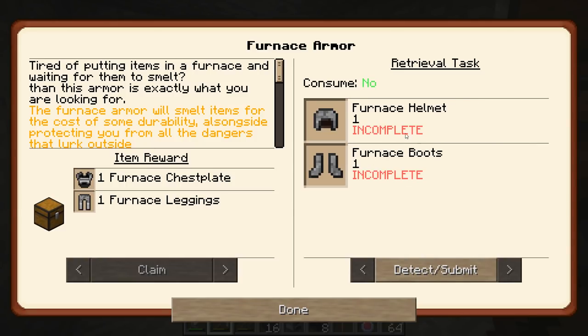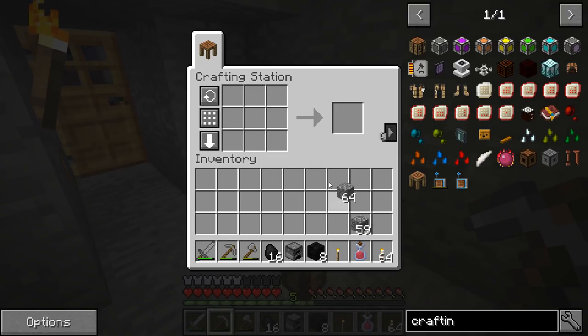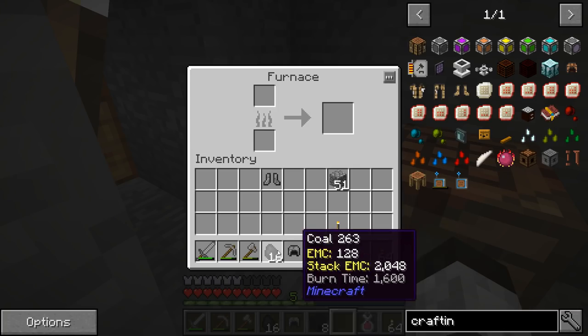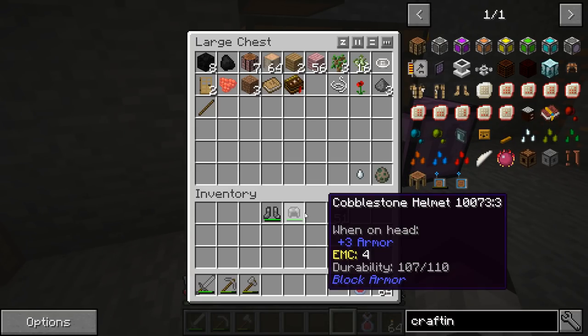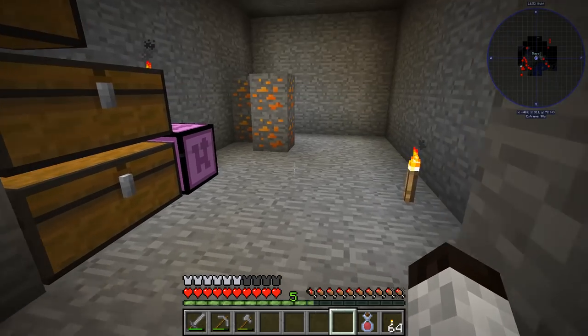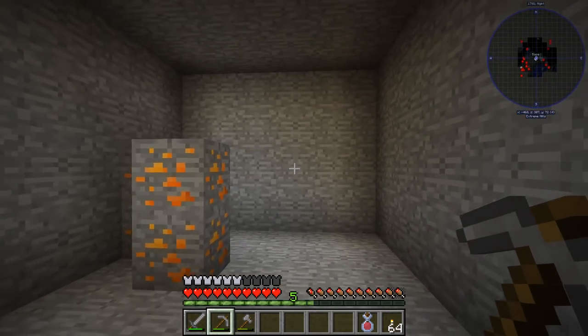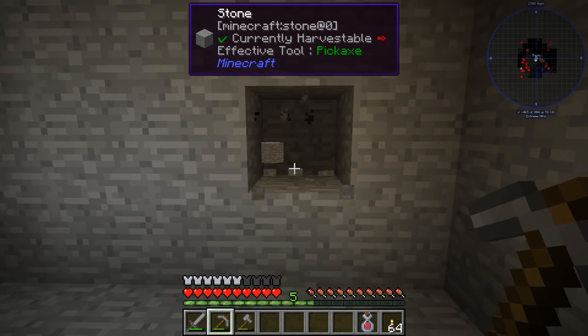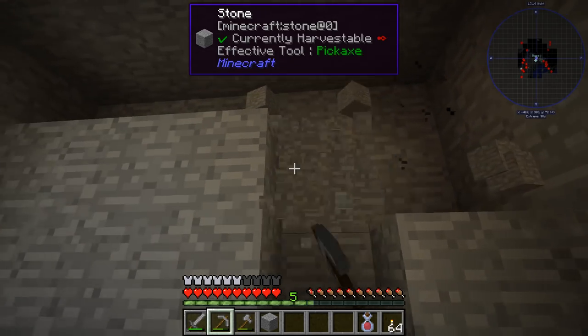Let's get the furnace armor. We know how to make that because it's just making furnaces to make a hat and boots. Let's go grab some cobblestone. There we go - furnace boots and a furnace helmet. And of course we need to put our furnace back that we took. The nice thing is if we use this here - if I go back to this block and mine it, instead of getting cobblestone it automatically smelts it back into stone, which is really cool. It saves some time. It's automatic because of the smelting of the armor - very, very cool.